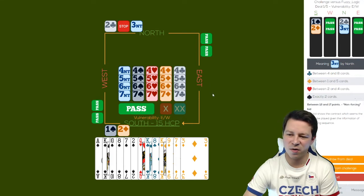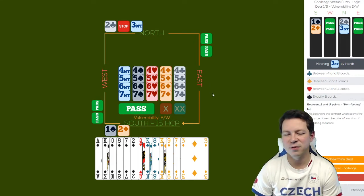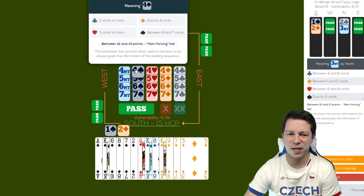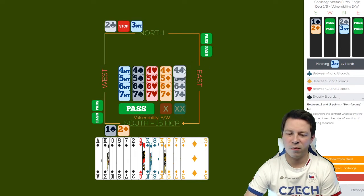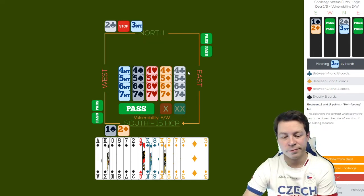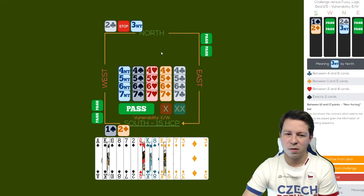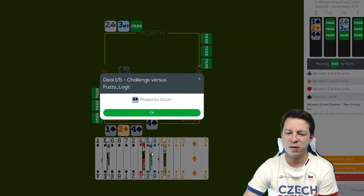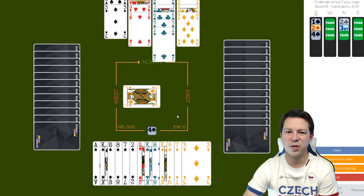Okay, three no trumps — that's not great, but exactly two cards, 12 to 17. With my singleton heart, I prefer to play in four spades. Four clubs — is that a cue bid? It's tough now to get to a slam. If partner bid two no trumps, that would be baiting, so three no trumps seems more like a minimum hand. So I'm going only four spades. I need a lot: the Queen, two aces, and to get rid of two diamonds. That's a little bit too much.